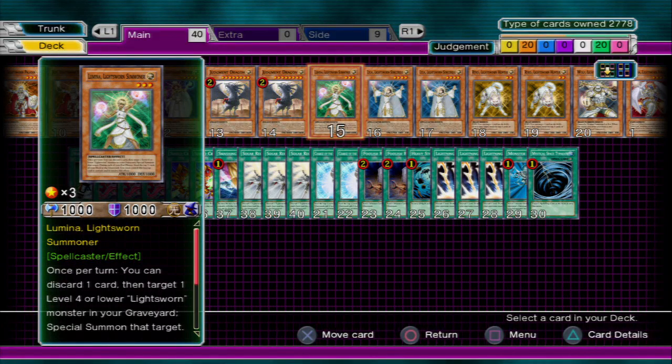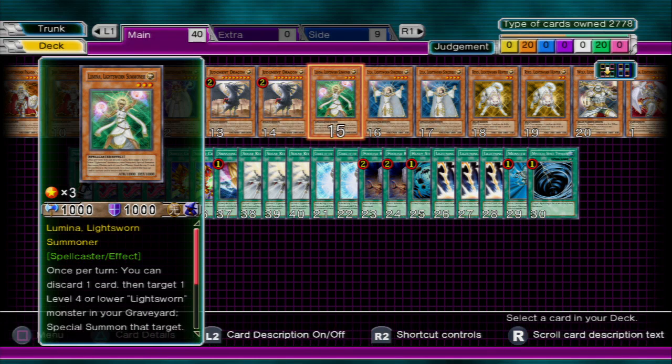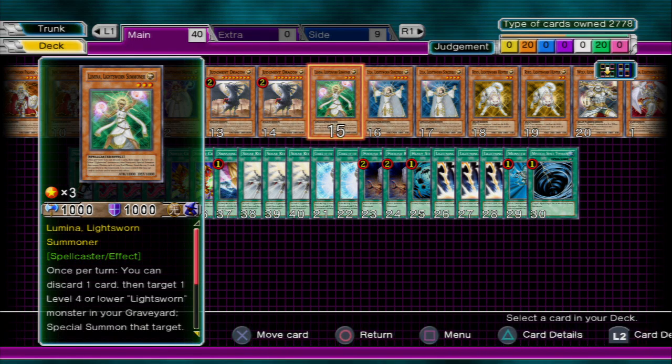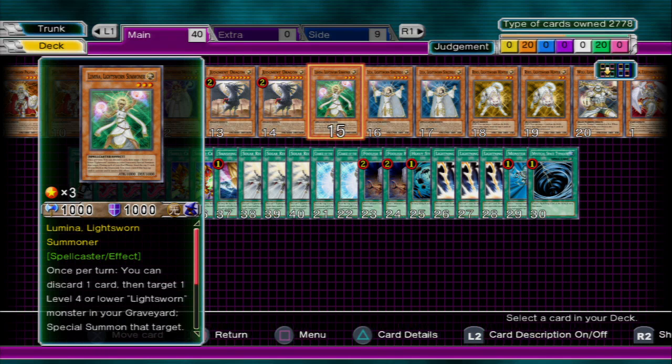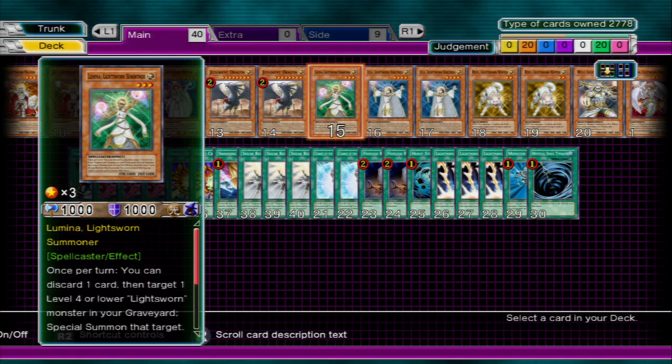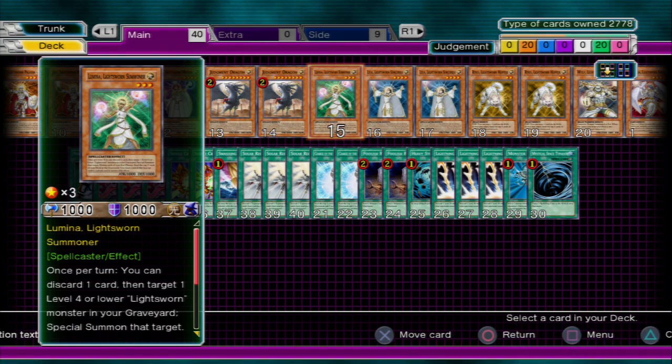Next we're going to move over to Lumina. This card — I run one copy in my deck because I really don't like her all that much. What she does is, when you summon her out, you can throw one card away from your hand to the graveyard, and you can Special Summon any Lightsworn from your graveyard straight to the field. That's good if you need some field presence, and if you're trying to get four different types to bring out Judgment Dragon — which is the ultimate goal.